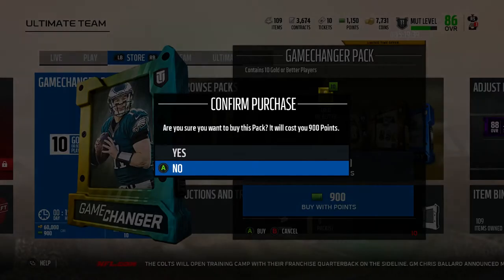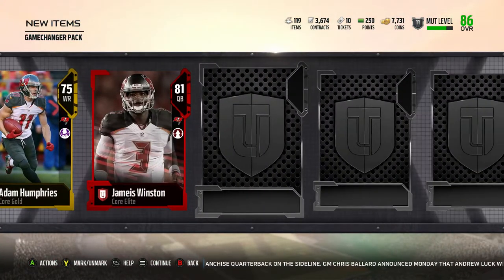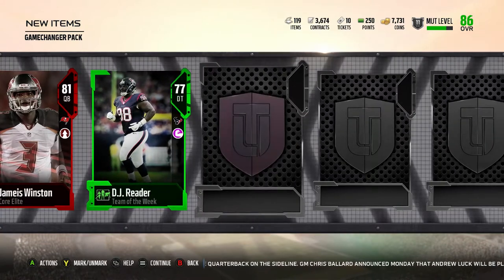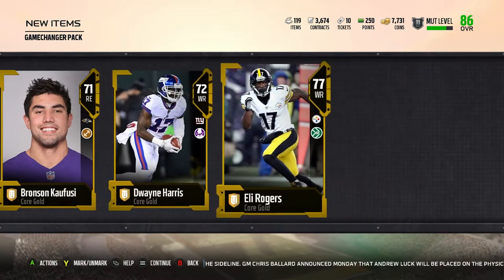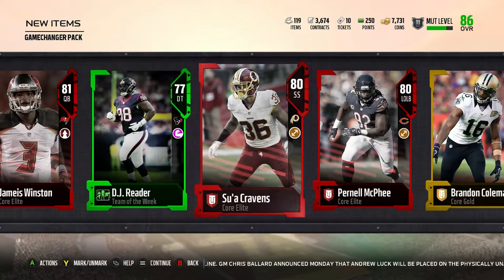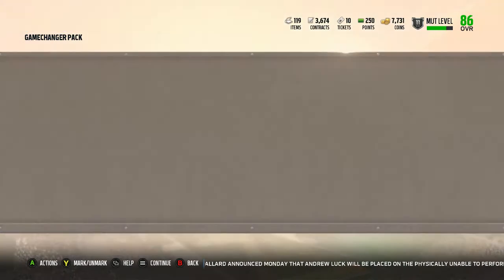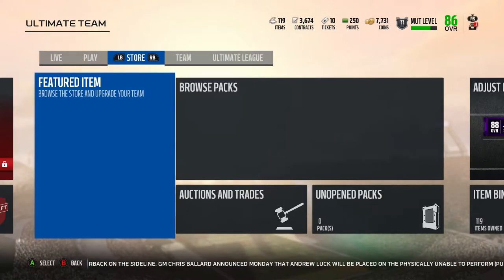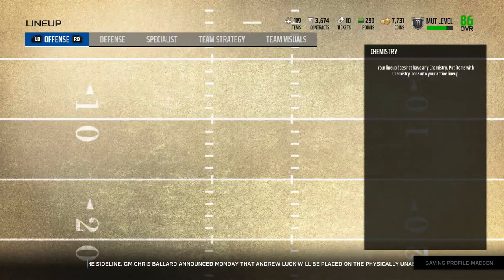They do have a Game Changer pack available still, so I'll get one of those with the extra points I got. Let's see what we got — guard, Jameis Winston. Not too bad, a few elites in there, got a Team of the Week as well.